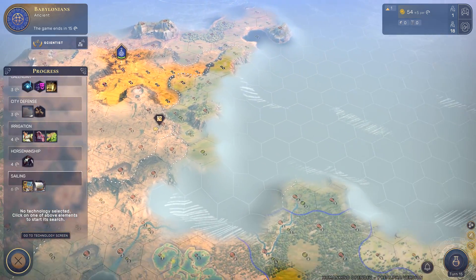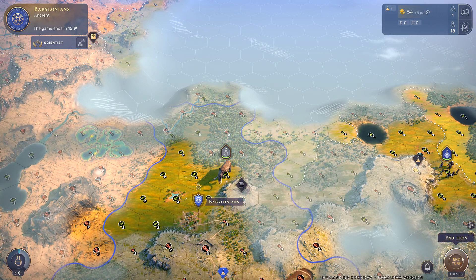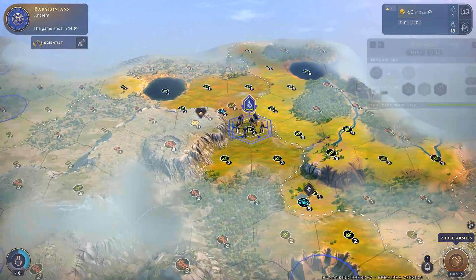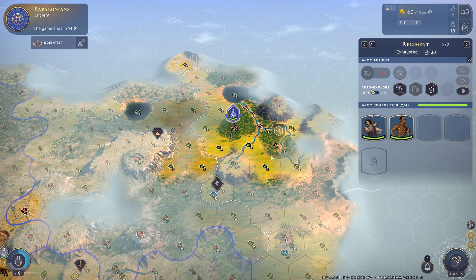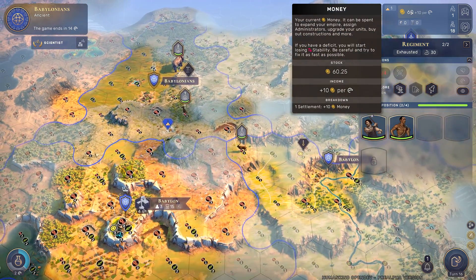This map is a set map for the scenario, so I can't speak on how random generation will work for the full game. But this map definitely looks pretty cool, and I think it's a big visual plus for the game.